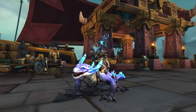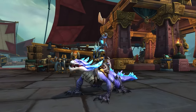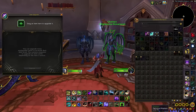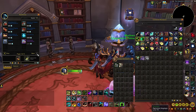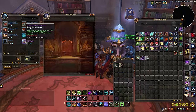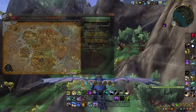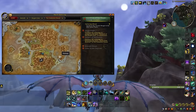Another easy Dragonflight mount I can recommend is the Stormhide Salamander, which is ridiculously easy to obtain. You first need to get 2,000 Elemental Overflow currency from any of the open world activities — one of the best ways is to go to the Forbidden Reach and kill rares and do events there until you get enough. Then go back to Valdrakken and simply buy it from a vendor for 2,000 Elemental Overflow currency.